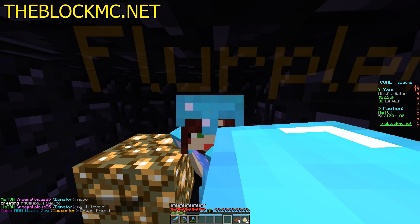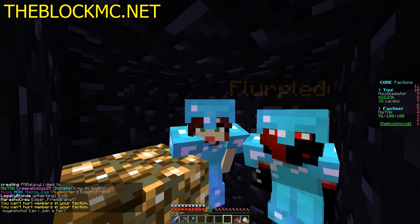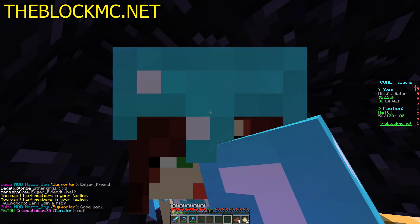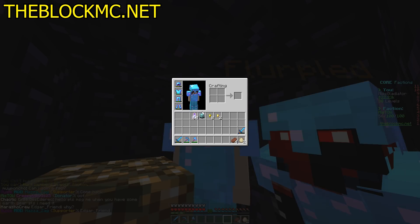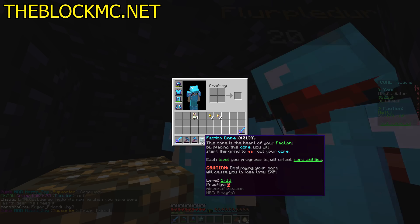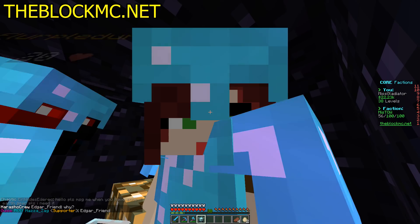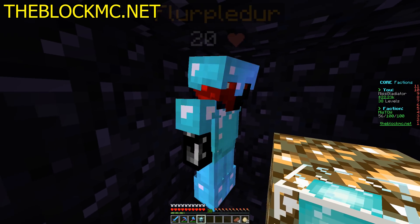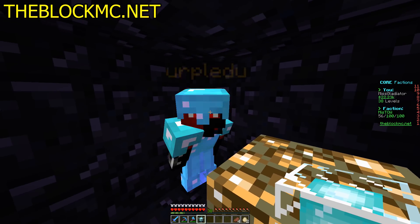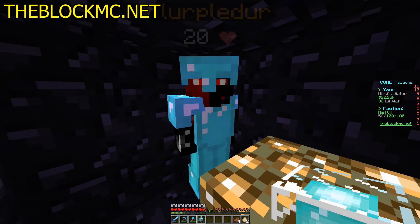We're here with Flurp. We have some exciting news — we're in an obsidian box because we're really trying to protect this, but we have our faction core. We have one, and we want to place it and see what rewards we get. We have core tokens we've been collecting from mostly proximity drops. I think that's the only way we can actually get them right now.